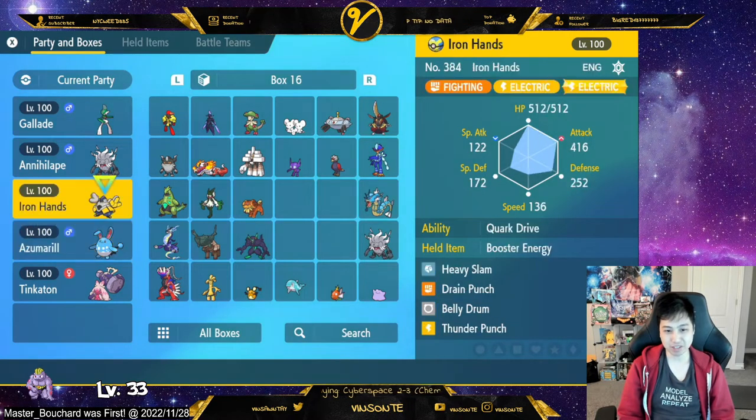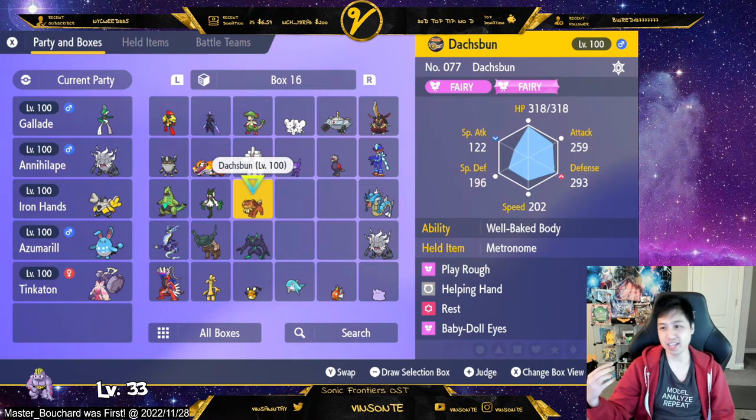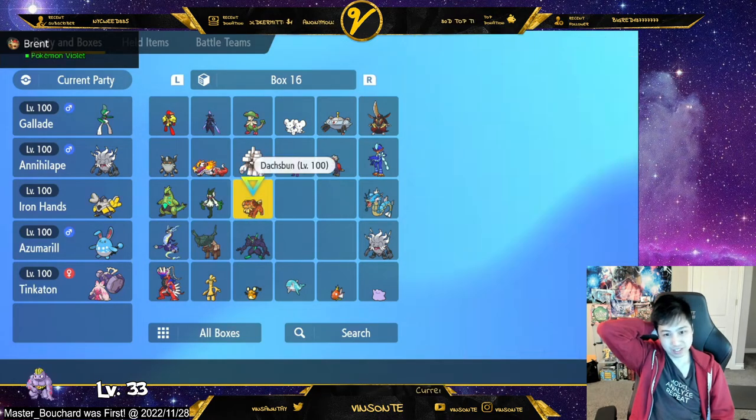If it has Thunder Punch and stuff, you might have to bring something else. These are my two attacking options. It could also have Shadow Claw. I have two honorable mentions: Fluttermane and Scream Tail — they'd only be weak against Steel or Ghost moves. But I'm running more defensive, just in case.